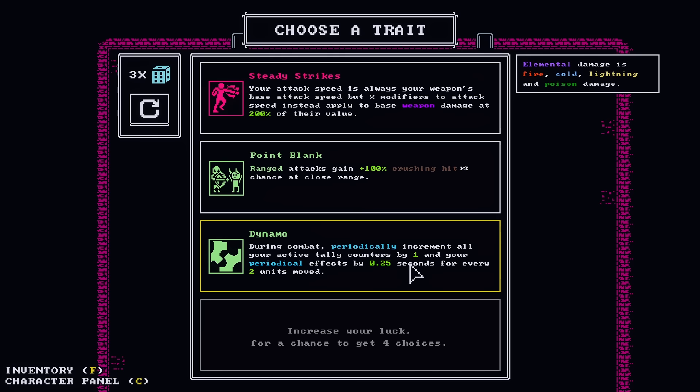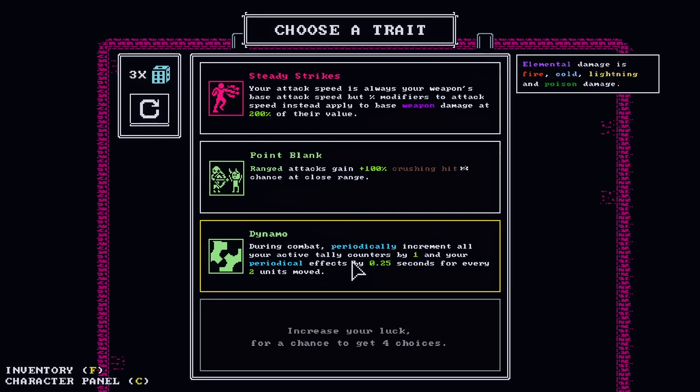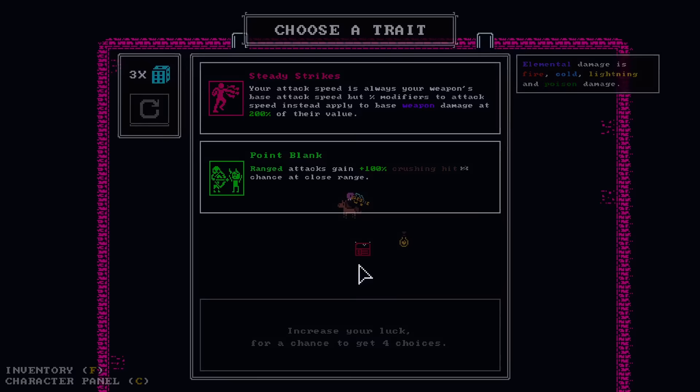But we shoot so fast — does it matter? It means you're going to trigger it that much faster. As long as we keep moving, which we will. We don't have any periodic effects — could we do better? What's a periodic effect? Oh, I suppose you could potentially do better, but poison's a periodic effect. Really? Well, I'll do it. You really don't have anything to sell.